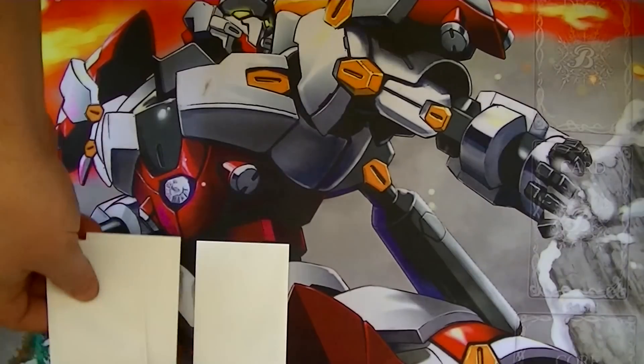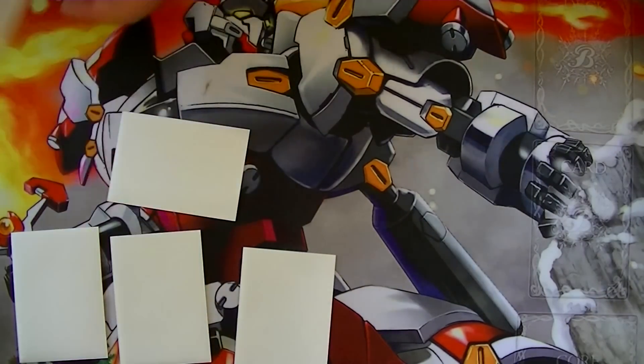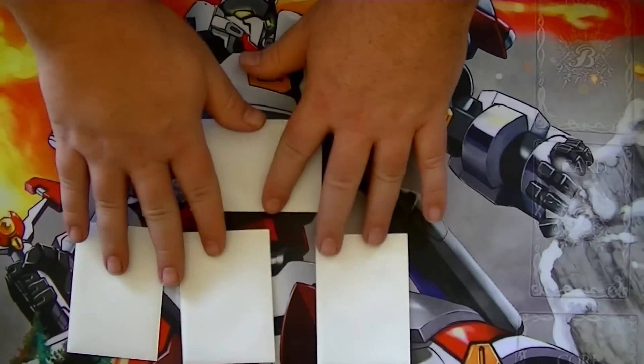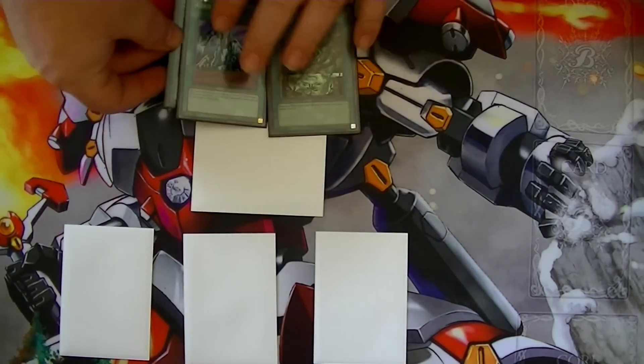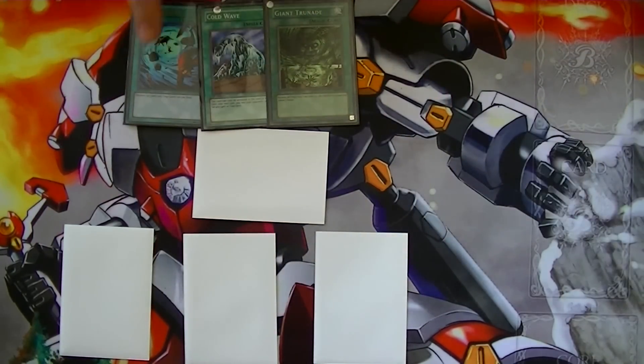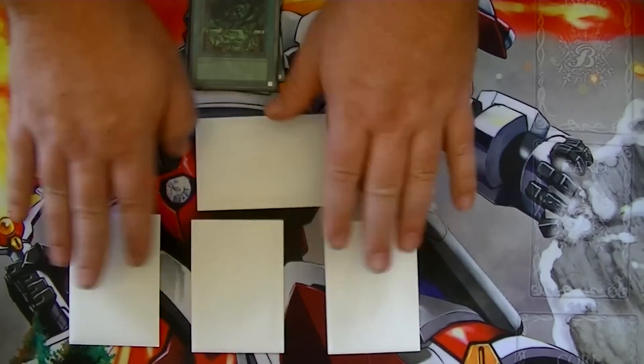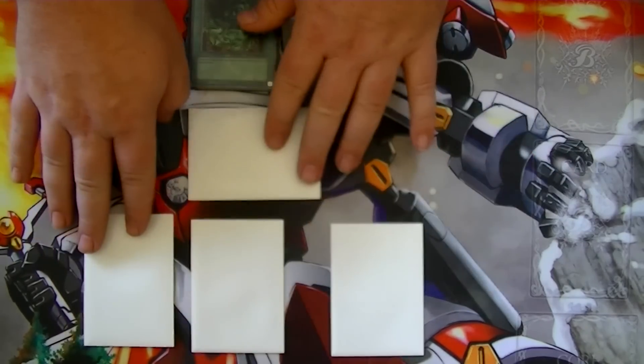So let's say your opponent had some back row and maybe a monster card set. How exactly would you be able to get around this setup and still complete the combo? You would need one of these cards in your hand — either Heavy Storm, Cold Wave, or Giant Trunade — something to prevent your opponent from actually playing their back row or just getting rid of it altogether.